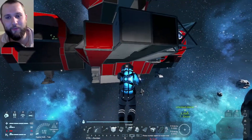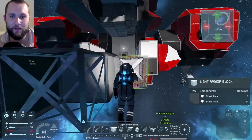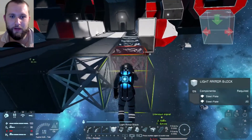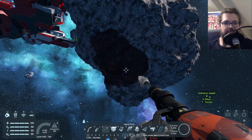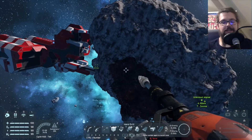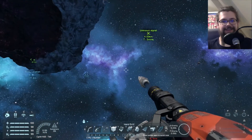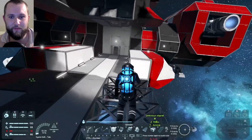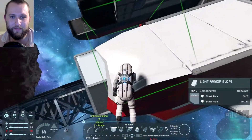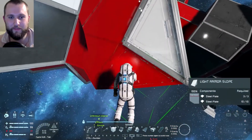We need to turn this ship — we need to know what we want to do. Can we incorporate the asteroid into our ship? Yes! Can we build the ship around the asteroid? That's what I want to do. I've been watching nothing but Space Engineers videos, so just assume that I know more than you.